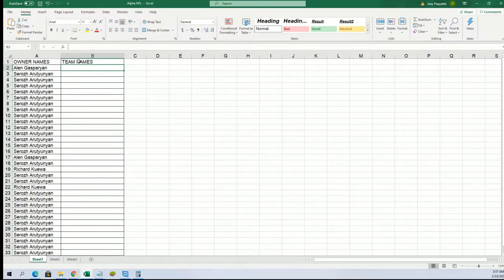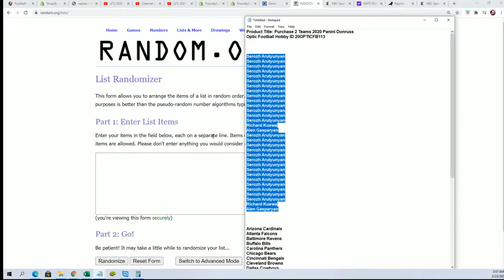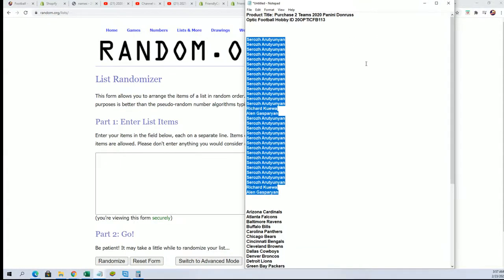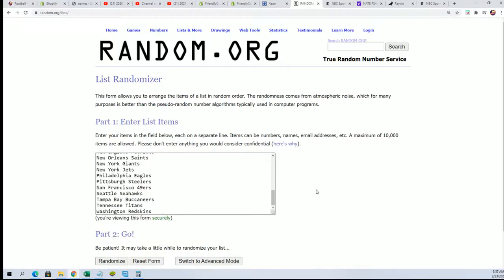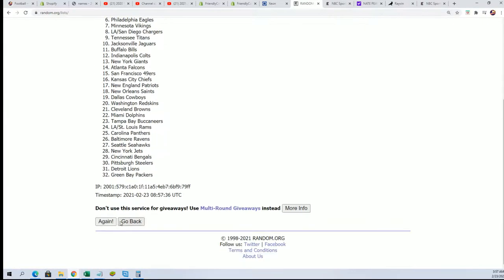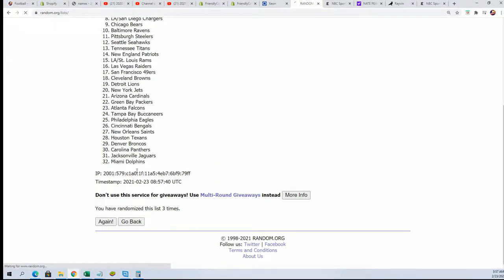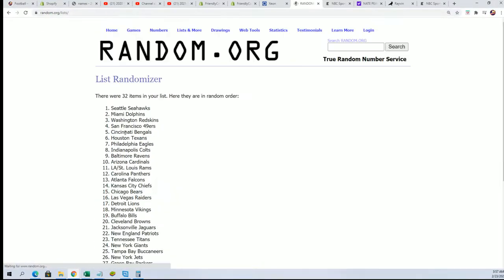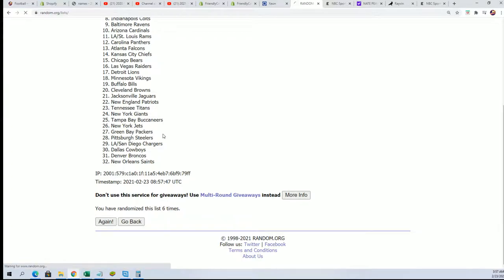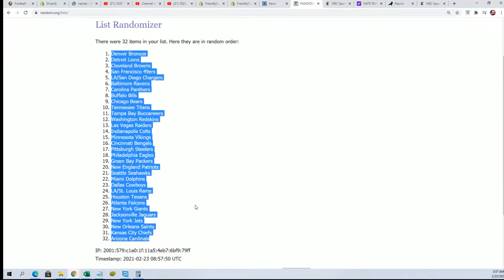Alright, let's get to it — team names random coming up, seven times. Good luck, here we go. Lucky number seven, and now we can stack the lists up side by side.